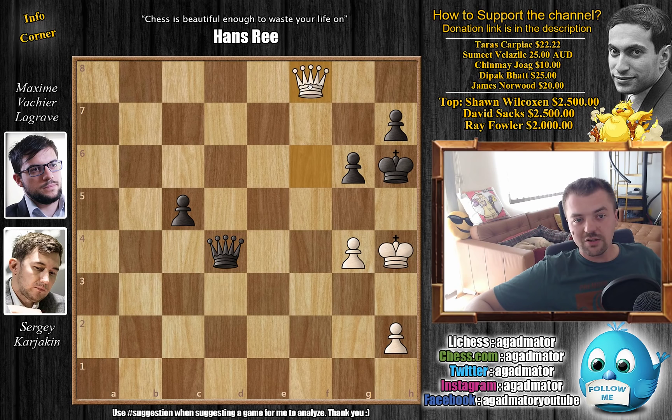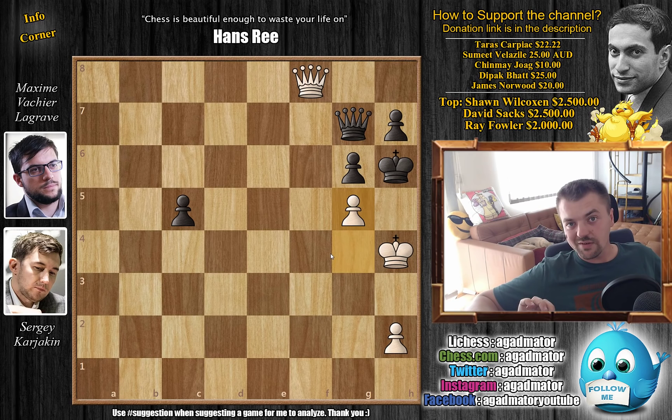Queen d4, offering a trade, but Karjakin just played queen to f8 check. Queen blocks g7, and now of course comes g5, and we have a checkmate on the board — which is very rare between two such elite grandmasters. Maxime should definitely be congratulated on allowing such a nice presentation on the board.